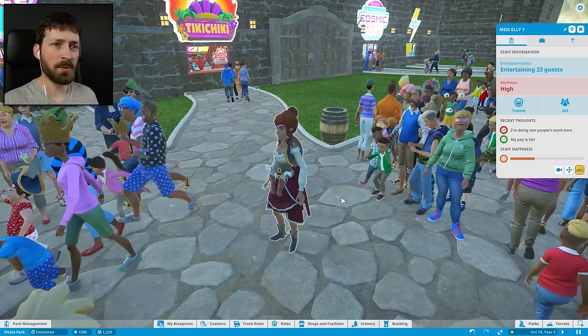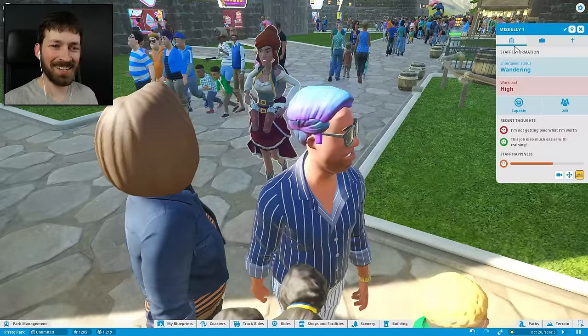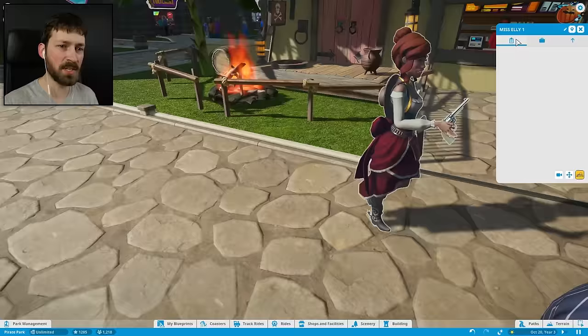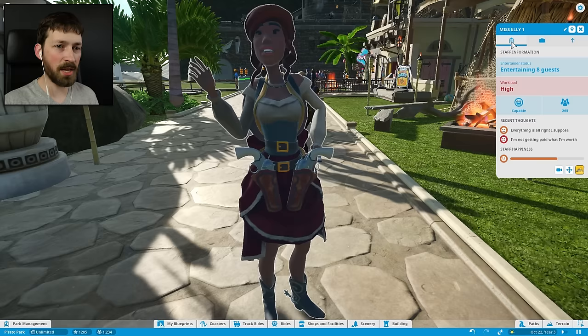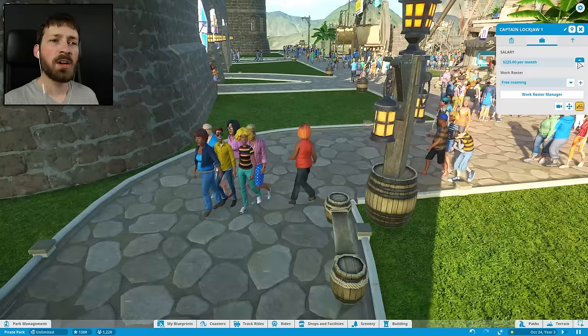Here's somebody doing their job — Miss Ellie 1. Were you born with that name? Workload high — I'm doing two people's work here, but my pay is fair. She's not very happy. I think they can actually quit, so we should probably do something for them. We're going to give you more training. She's so cute! We're going to give you an extra $20 a month... you don't like that? How about an extra $40? Workload is still high — I'm not getting paid what I'm worth. Okay, I can do $350, but that's the best. You're making twice as much as Captain Lockjaw, and he's the mascot of the park.